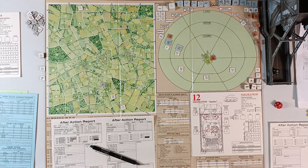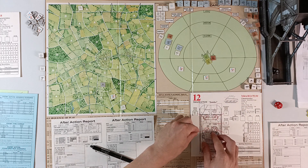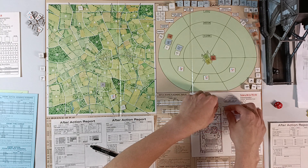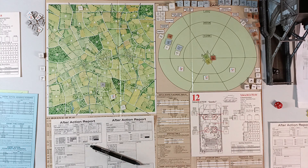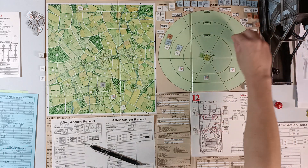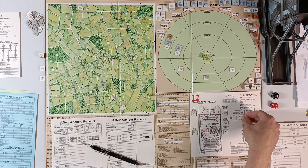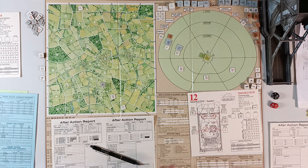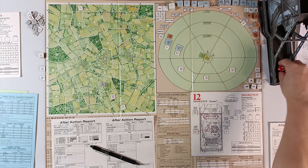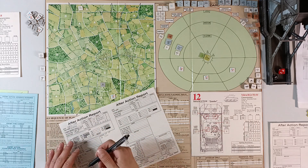We pivot our tank and change gun load to AP — we only have armored targets so we don't want HE. We fire with our bow MG and coaxial. First we pivot the tank, and as we do that we lose our hull-down status, which is unfortunate. We change gun load to AP, then roll for 30 cals. The bow MG spends one ammo box and the coaxial does not — no gun malfunction. We go from 30 to 29 30 cal boxes.